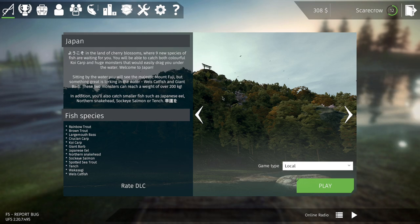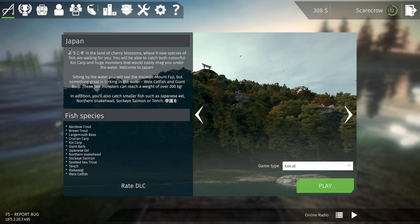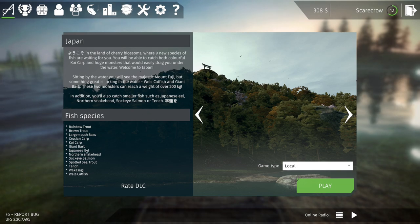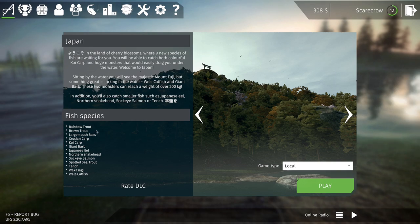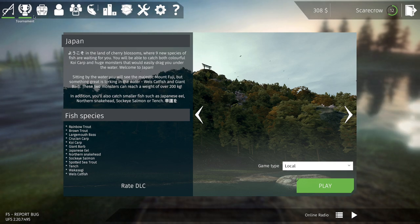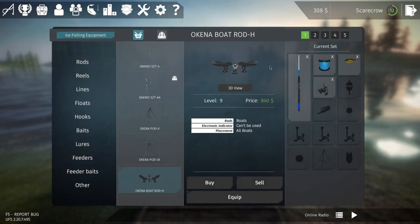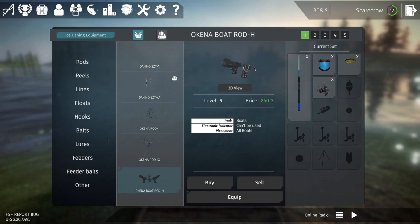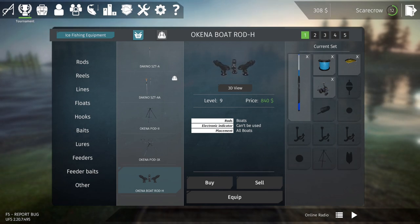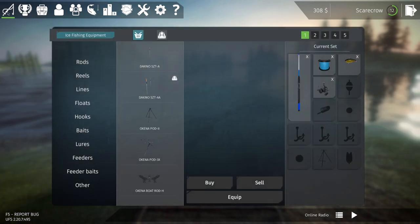Hello everybody, we are here on Ultimate Fishing Simulator and I decided we're probably going to head out to the Japan location since it is the most recent DLC. We'll see if we can catch a few carp and maybe a couple trout. I do need to earn some money so I can unlock a few different items — I'm trying to get the rod holder for the boat, which is a triple rod holder, so we can have a couple baits out while also fishing with our spinning gear.